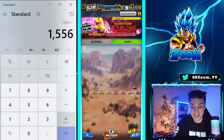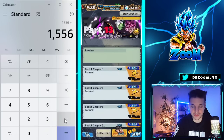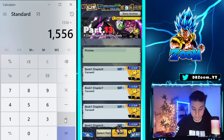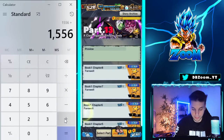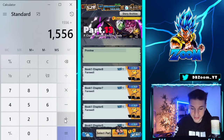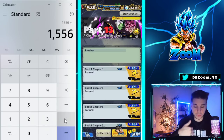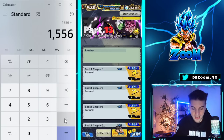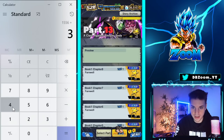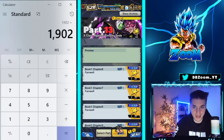Next up, we do have a brand new story mode, which I did finish and did the calculations for already. It's a brand new Part 13, Book 1, which is interesting. If you include all the crystals from first-time rewards and the missions in between, you can collect 346 crystals. So let's add on 346 on top of what we had before, and we are at 1902.